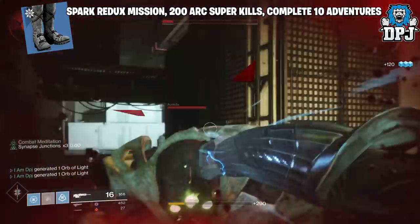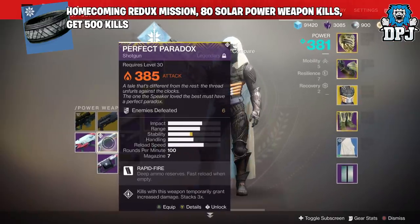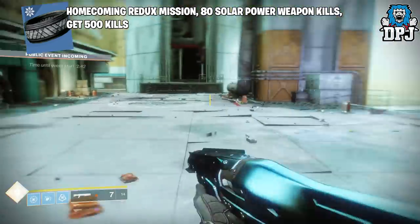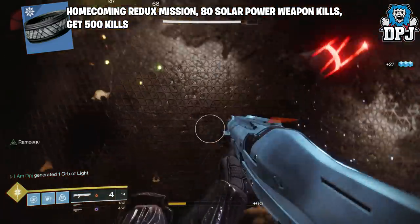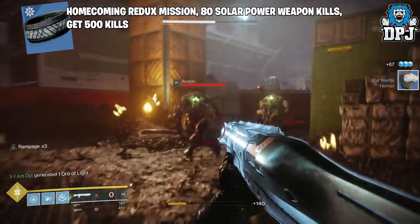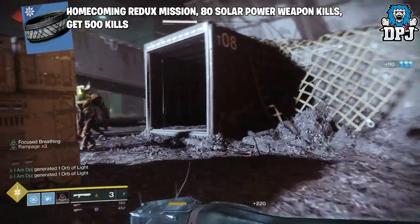For the Warlock bond class item you need to complete the Homecoming Redux mission, get solar power weapon kills, and get 500 kills. For solar power weapon kills, forget rocket launchers and fusion rifles — use a shotgun or a sword since both have good ammo and take out enemies with basically a single hit. Using the same public event strategy to get heavy ammo is your best bet. Find a planet with a public event about to spawn, go there, rally the flag, get that heavy ammo, find enemies, and rinse and repeat.